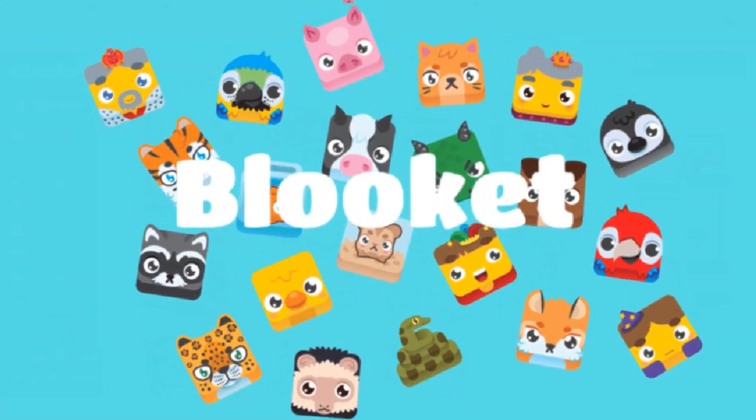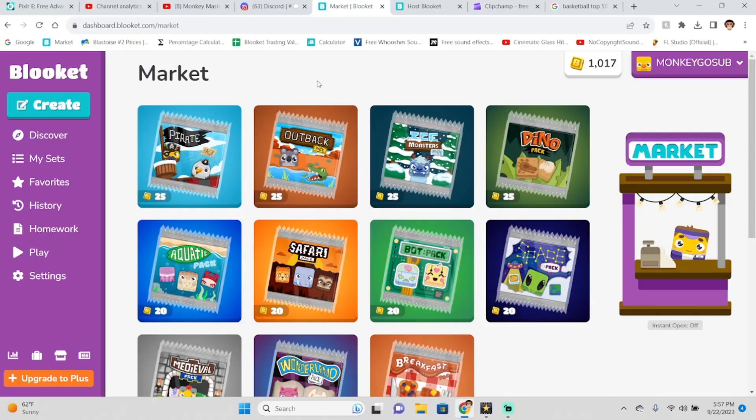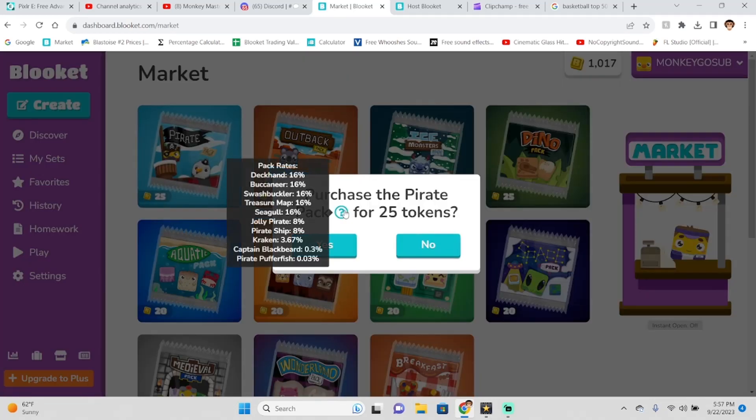Guys, I'm excited — today we are back with a brand new Season 5 update video. Season 5 is officially out, and it's been out for a couple of hours now. The new Power Pack is out, guys — it is worth 25 tokens, which is actually pretty expensive. But the new Power Pack is out and we're going to review every single block.